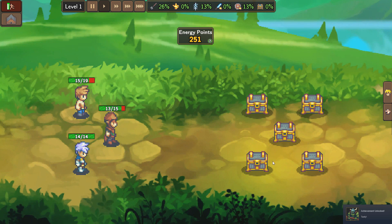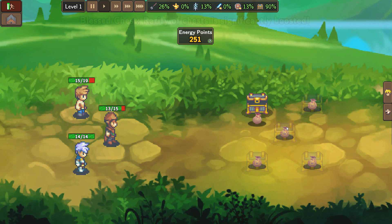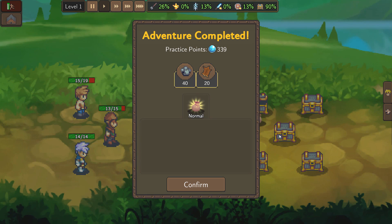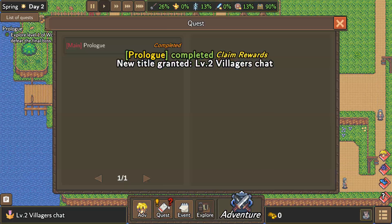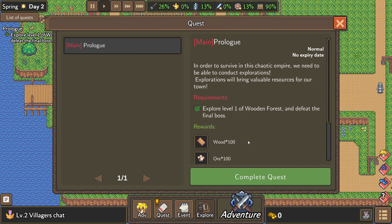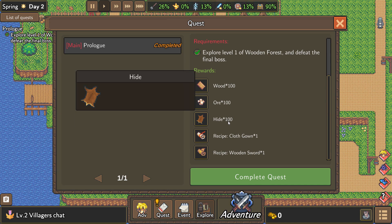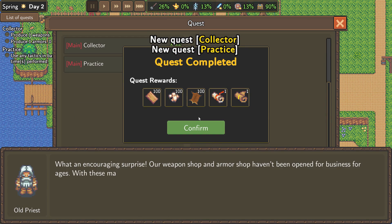Treasure chests! The rarity of chests is significantly boosted. Do I get all of the chests or just one? I guess I just get one. The prologue is completed. We get 100 wood, 100 ore, 100 hides, a cloth gown, and a wooden sword. Sounds good, let's go ahead and do it.